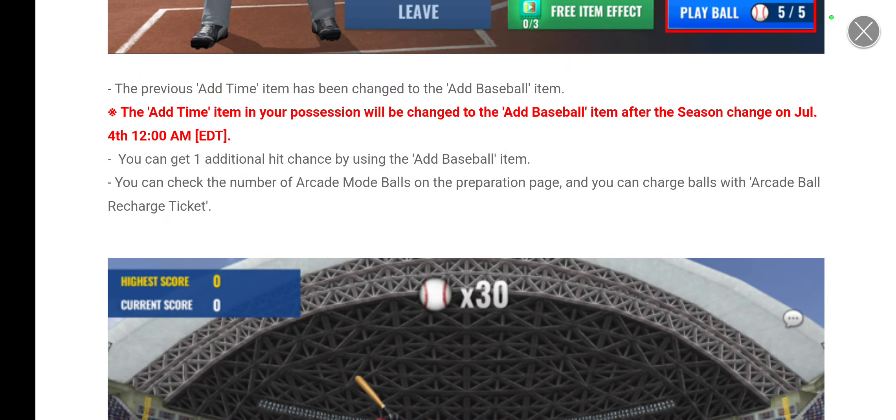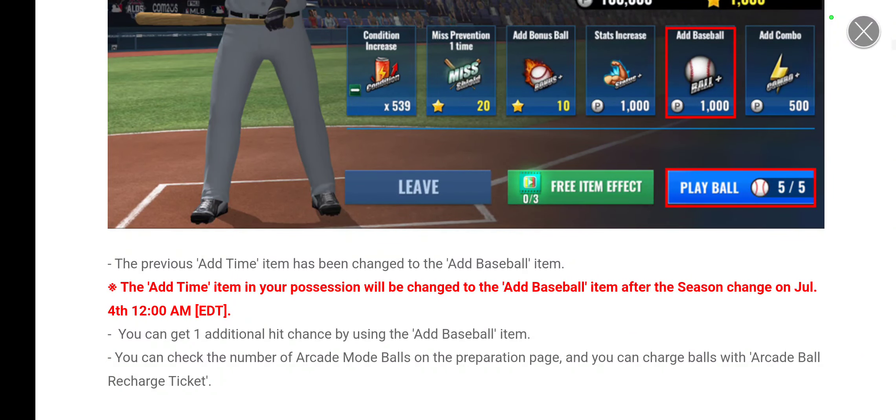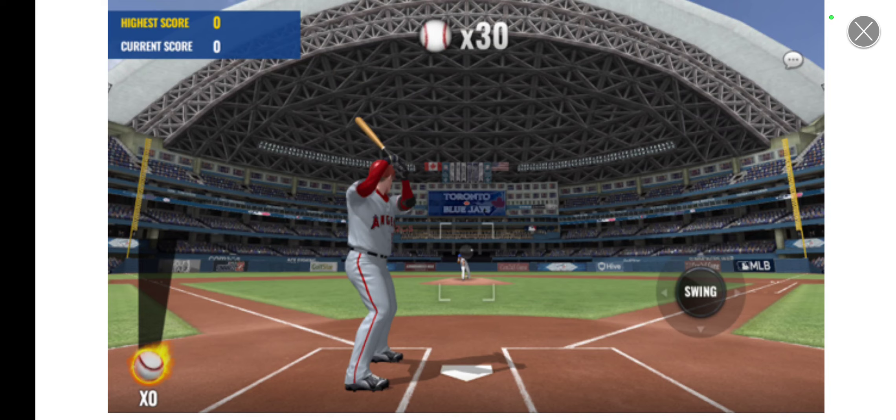The add time item in your possession will be changed to the add baseball item after the season change on July 4th. You get one additional hit chance by using the add baseball item. You can charge balls with the arcade ball recharge ticket. There is no longer a time limit on Arcade — you no longer have 40 to 45 seconds to hit as many balls. It is now restricted to 30 balls, and however many you hit out of those 30 will accumulate your score.